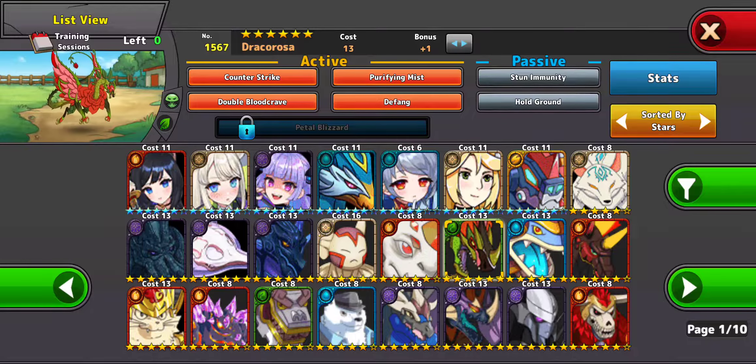Dracorosa — of course, a classic. Purifying Mist helps your team survive; it's basically a camouflage so they can't be hit by dual moves or more. He counters poison users with D-Fang, and if he gets kills, he'll use double blood crave, which is pretty good. But he struggles against camouflage users because he has dual moves. He's got stun immunity and hold ground, which is not bad.